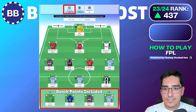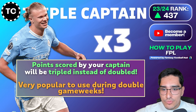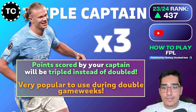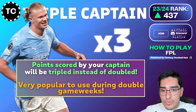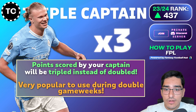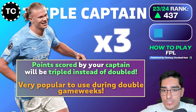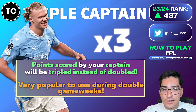The triple captaincy chip is the same as regular captaincy but triples the captain's points for that game week. If your captain misses out, it rolls to your vice captain who then gets their points tripled. The best opportunity to use triple captaincy is during double game weeks, where a player can score twice. Bench boost has traditionally also been used in double game weeks, but with fewer DGWs this season, you'll need to be more calculative about when to deploy these chips.